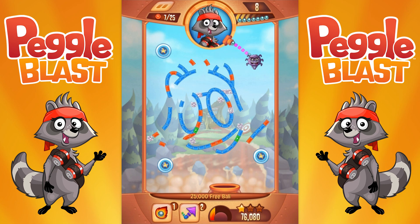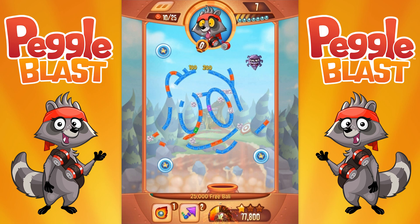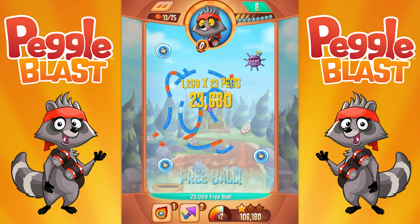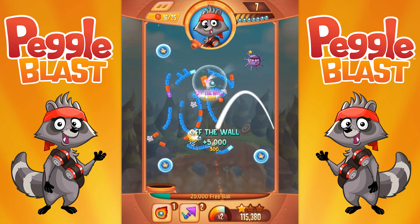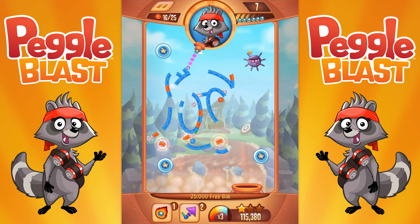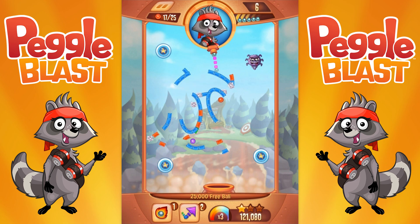Stop spinning your webs — time to bop him. He's bopped! Why is there a spider here, who invited the spider? We got the soda pop. He's bopped — boom, I love it. The next green peg is kind of embedded in there. Off the wall. This is gonna be tough. Stop spinning your webs of lies and deceit!